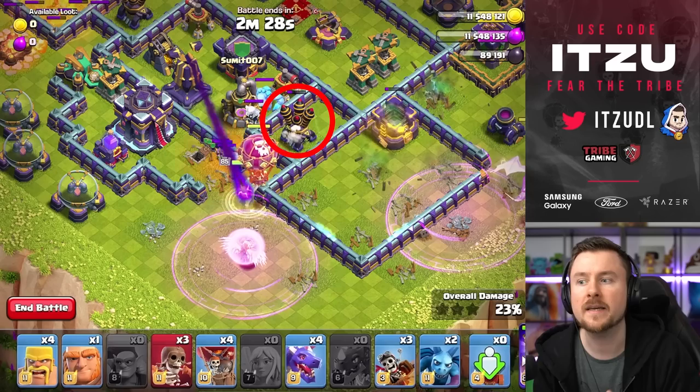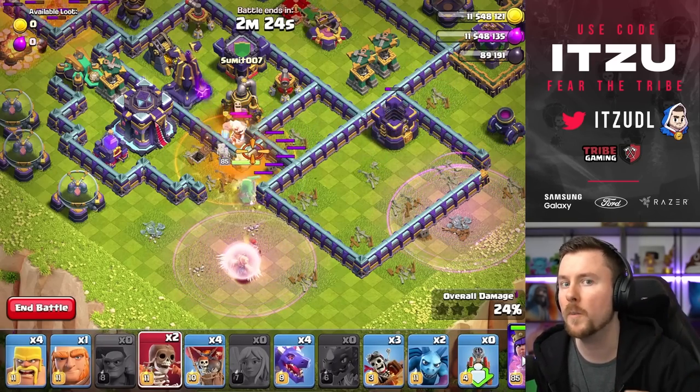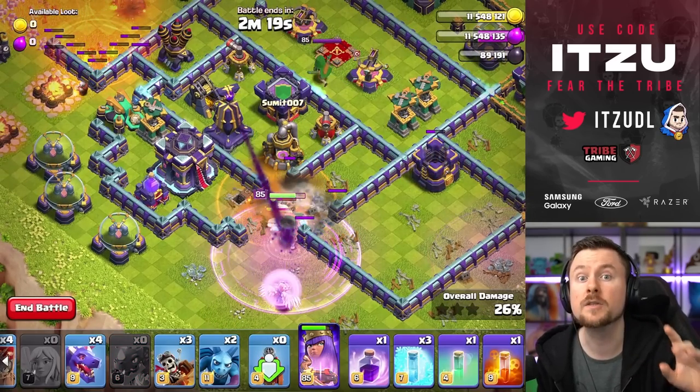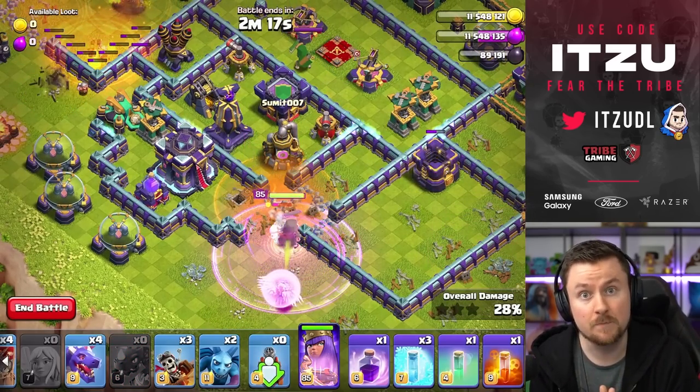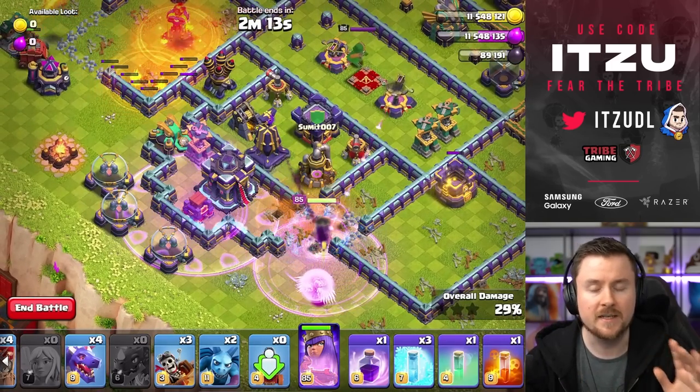Now we have our Coco Golem going in there, and as soon as this Air Defense is down you're playing one Wall Breaker. Just keep your Queen raged up, poison the defending Clan Castle troops, and you are going to be fine. Yes, the Monolith is going to do a lot of damage but you are fine with your Rage.